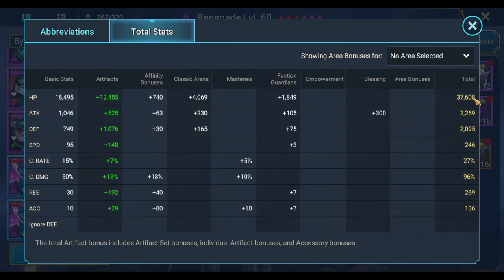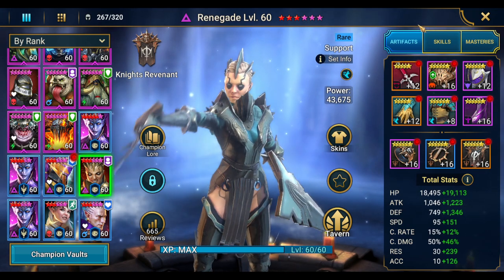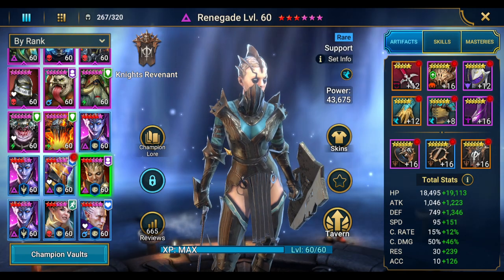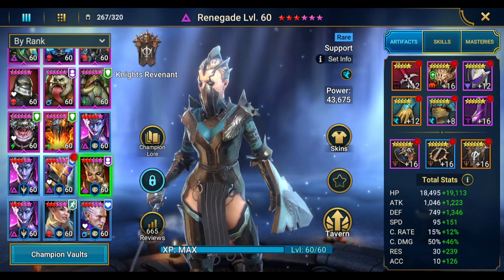My champion speeds here are a little high just because I didn't want to take too much gear off, but they don't have to be this high. When we go into the team builder and AI settings, I'll get more in depth with speeds. So we now have our Seer, our buffer, and our reset champion.